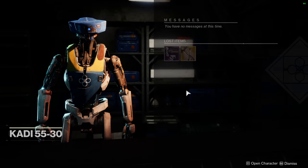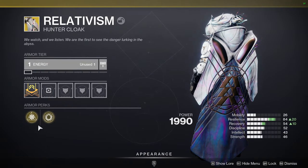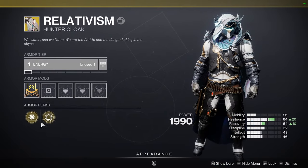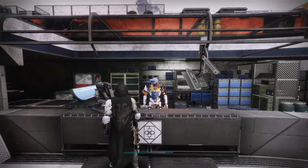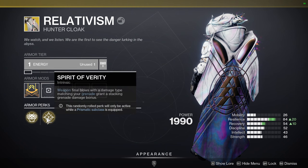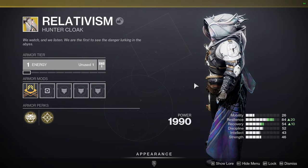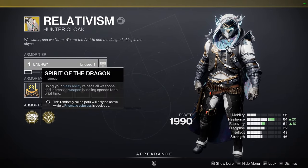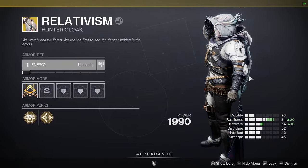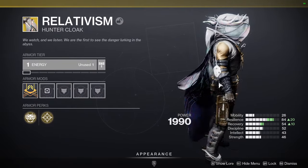I checked what I got from Relativism — I got the Inmost Light but rolled into Gyrfalcon's Hauberk again, which I keep getting. The Gyrfalcon perk is 'using an ability empowers the other two, granting improved energy regeneration.' I bought another one hoping to avoid it and got Verity's Brow — 'using your class ability reloads all weapons and increases handling briefly' — and Spirit of the Dragon, which gives the 'final blows matching grenade type grant stacking grenade damage bonus.' Spirit of the Dragon is mainly something I'd want for PvP with Six Coyote's perk.